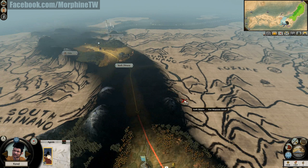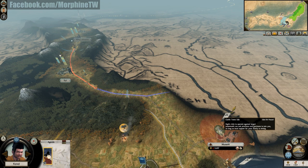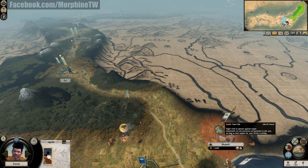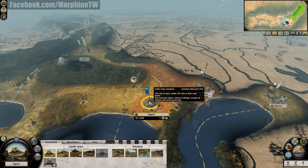One of my agents, Junta Tsushi, is going toward the east — he will try to spread my family influence over there so maybe I can even take over some provinces by persuasion or taking over towns diplomatically. If you right-click an enemy town you can see the option to request allegiance, but for that you need to have your family influence over 50%.